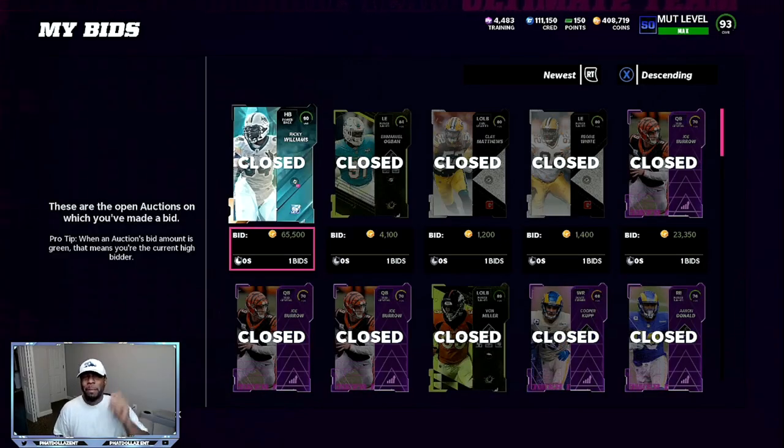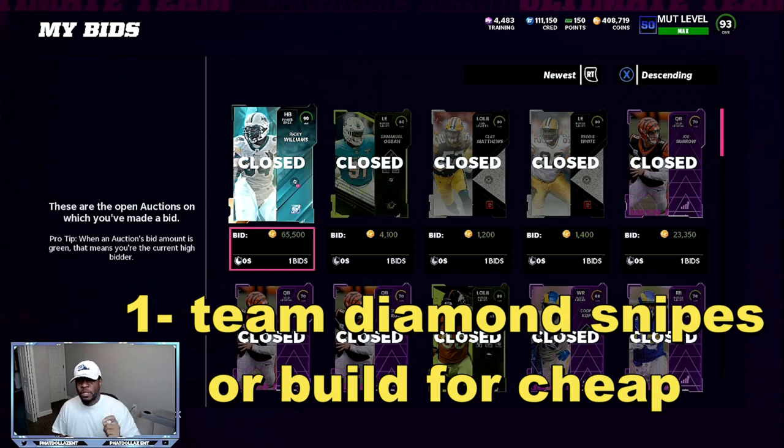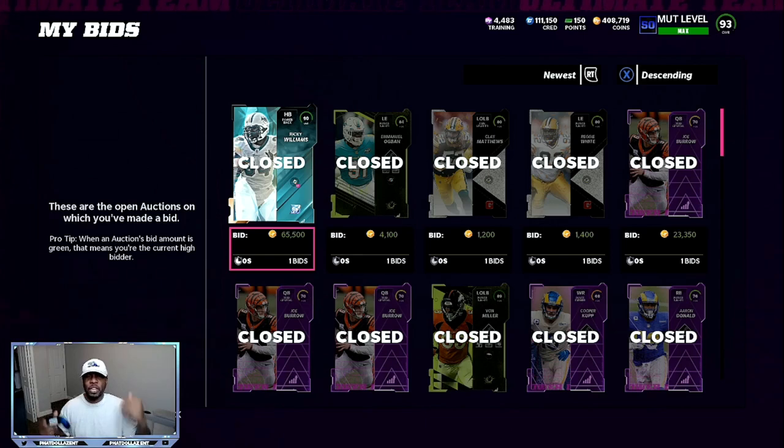The number one coin making method in Madden 22 is always giving yourself 10 minutes on the marketplace and sniping cards. There are a couple different coin making methods. You have legend sets that give you between 14 to 22,000 coin profit. And then you can go ahead and snipe these team diamonds — like this 90 overall Ricky Williams I sniped for 65,000 coins and was able to sell for about 95 to 96,000 coins.